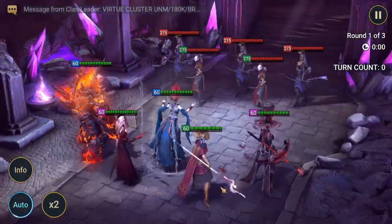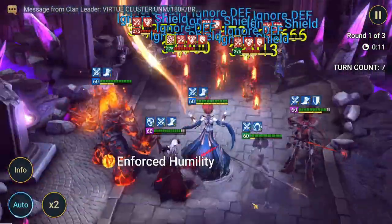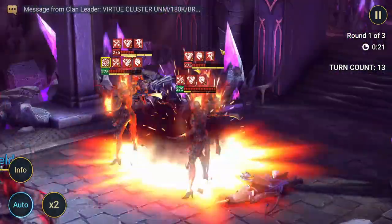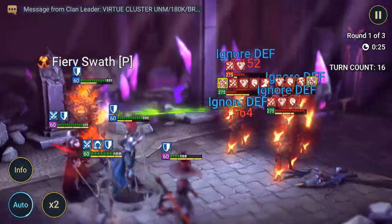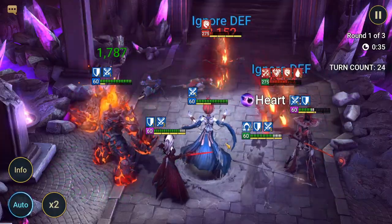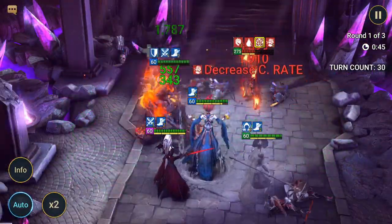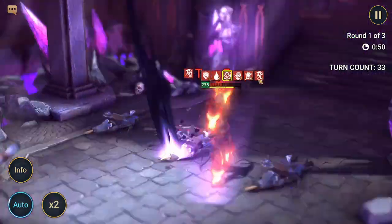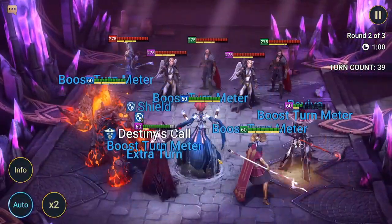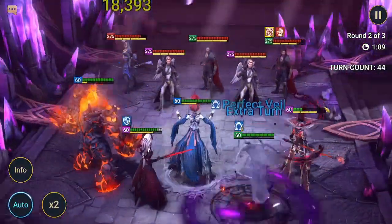In Doom Tower Hard, Morrigan can be amazing — not only for turn meter manipulation but because of her A2's AOE true fear debuffs. Enemies miss their turns and the skill they were trying to use gets placed on cooldown if they miss their turn under true fear. Her aura applies to all battles so she can lead here too, and her heal reduction passive prevents champions from being healed.